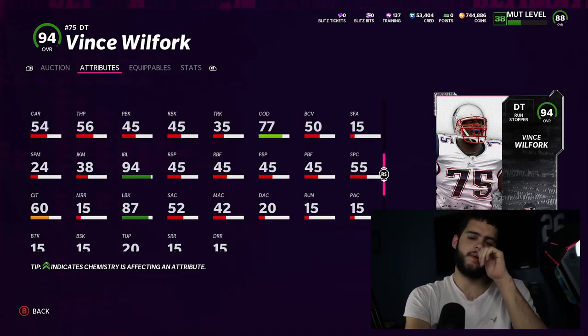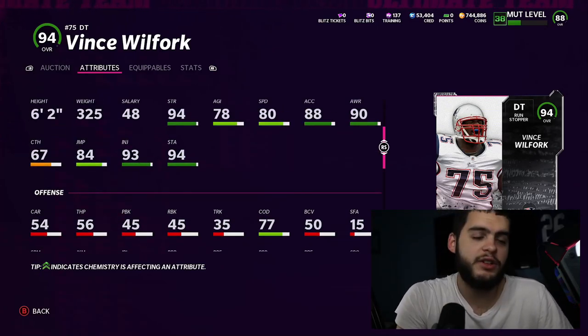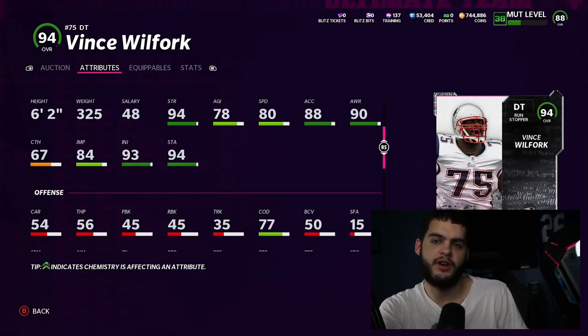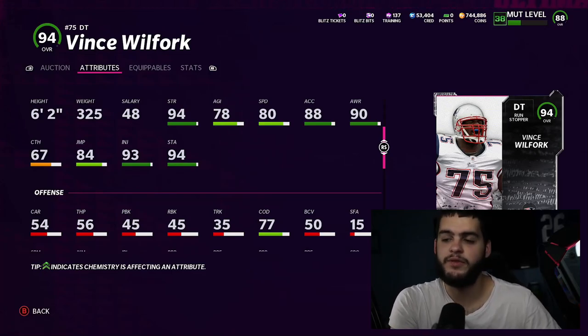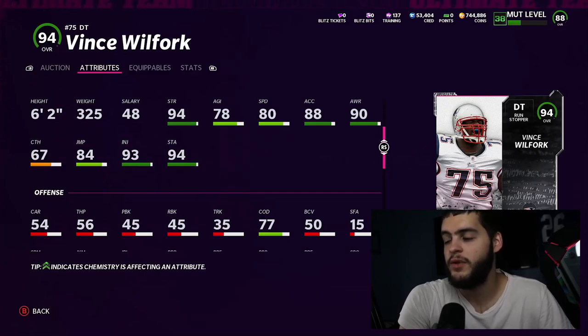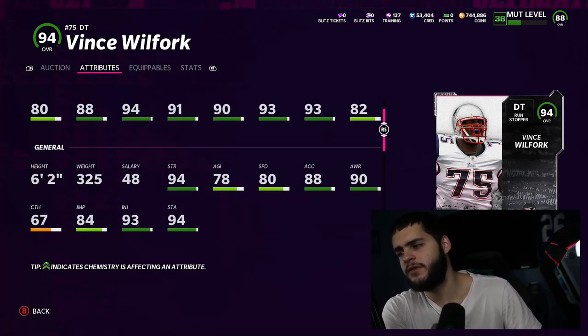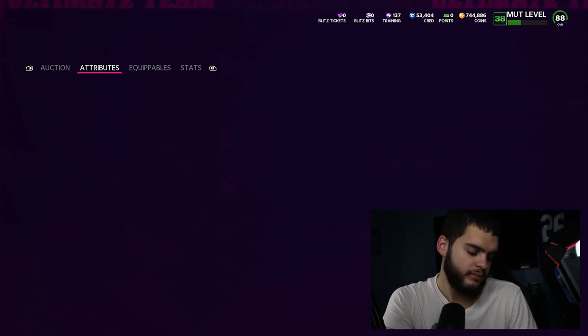He has 87 lead blocking and 88 hit power. I wish the hit power was about 90 just to make sure it was almost like guaranteed fumbles when you hit people hard in the backfield. When defensive tackles get free releases off the center or guards with a quick shed and you hit stick, it's almost always a fumble. They're really good at forcing fumbles — probably because their hit power is usually pretty good and they're heavy.